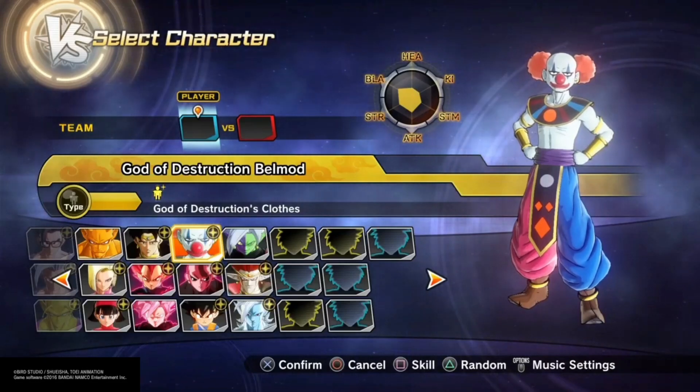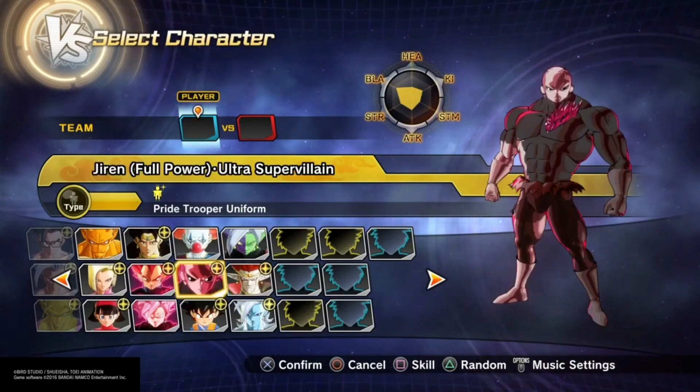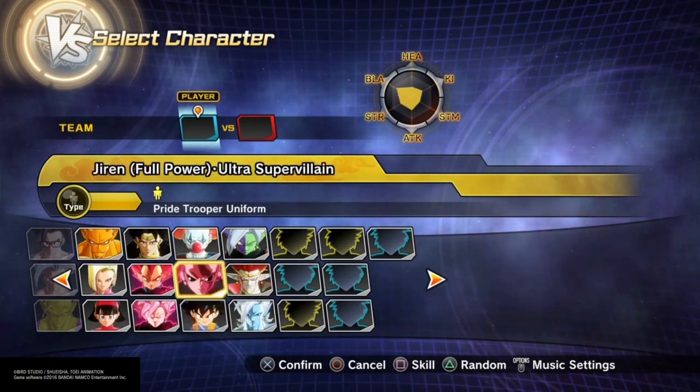New DLC: God of Destruction Bell Mod, Jiren Full Power Ultra Super-Villain, and Goku Mini from Daima.